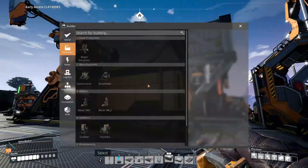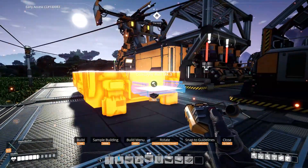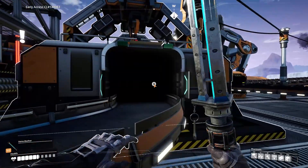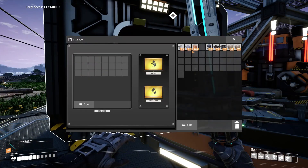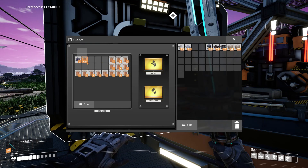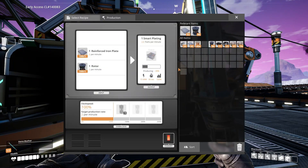We're just going to grab a simple storage container, shove it down right here, throw a conveyor belt into that, and soon we should see our first bits of smart plating come into this thing. We only need 500 and they stack 50 at a time, so we need about 5 rows of this. So now this should make only 500 smart plating. Of course there will be some left on the conveyor belt, but barely any at all.